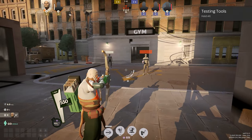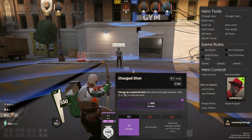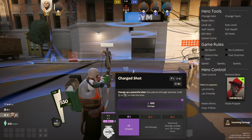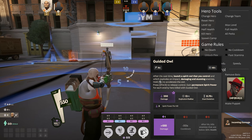If you're curious what actually scales with spirit power, all you have to do is go to your upgrade menu and look for the star icon, as you can see at the top right. Any ability in the game that has the star icon will scale off of spirit power.